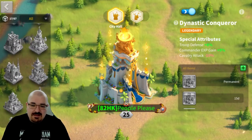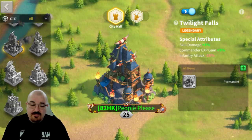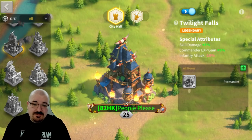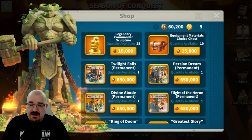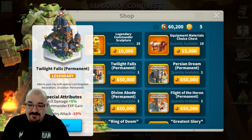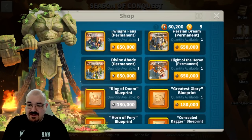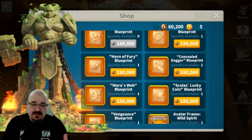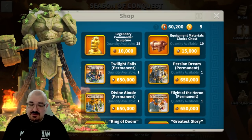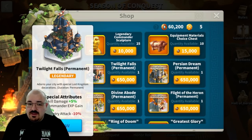If you're not able to get the Dynastic Conqueror, the next best skin in my opinion is the Twilight Falls, with five percent skill damage. It's accessible to anyone from the Season of Conquest shop for 650,000 coins. As personal advice, I recommend getting accessories before going for a skin - accessories give you an overall better boost than a legendary skin.